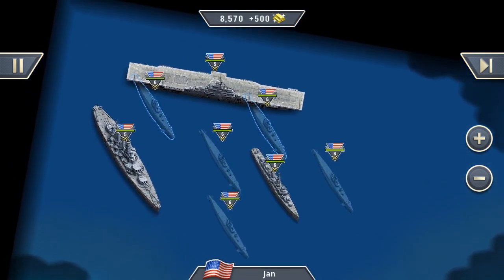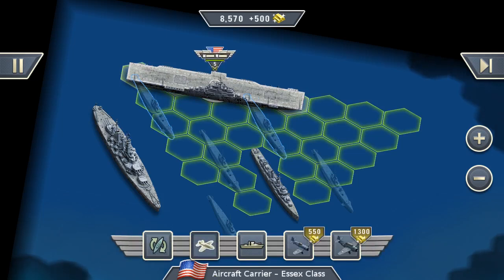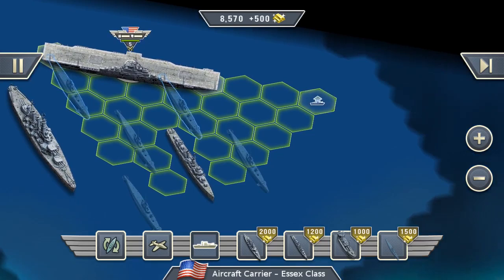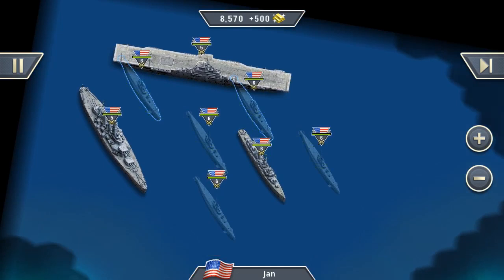Our biggest ship now is the aircraft carrier. The aircraft carrier serves as a mobile base — you can build planes on it and ships. If you build ships, they have a distinct spawn point, marked here with the blue symbol. And that's it for the unit introduction.